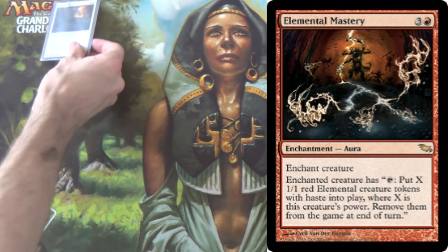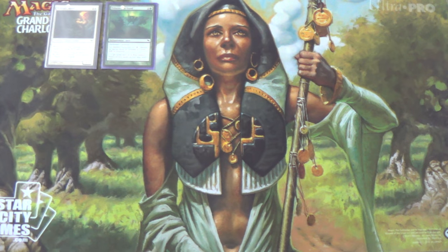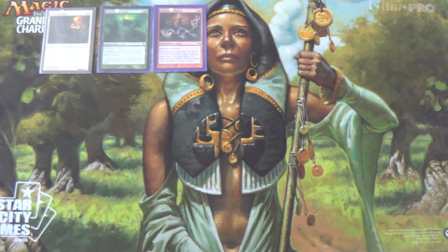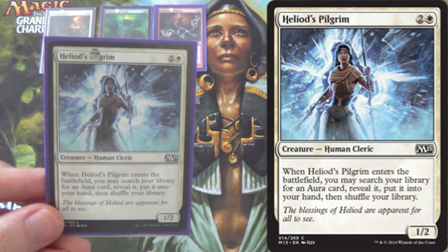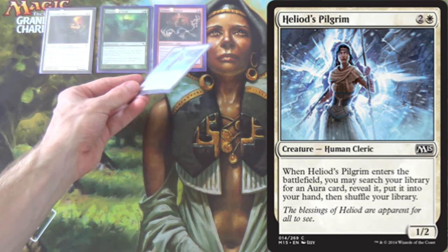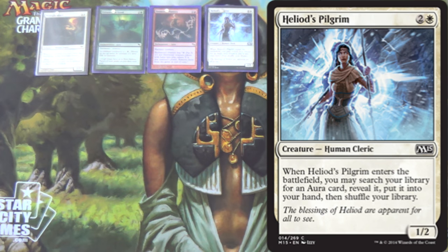Midnight Guard is a 4-of in the list. Presence of God is a 4-of. I'm only running one Elemental Mastery, even though it can certainly be a better card. To help find this combo, I have 4 Heliod's Pilgrim. When it enters the battlefield, you may search your library for an Aura card — Presence of God, Elemental Mastery, or a couple of utility picks later in the deck. Otherwise it's just a 1/2.